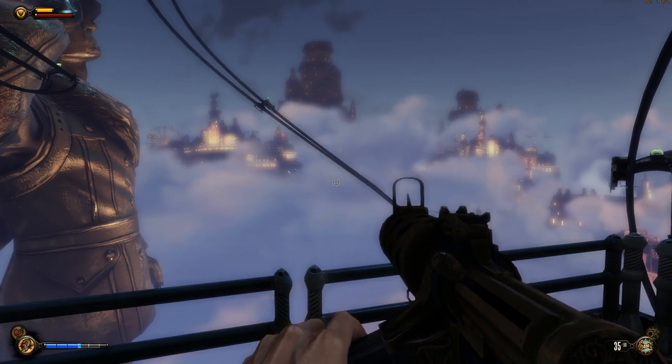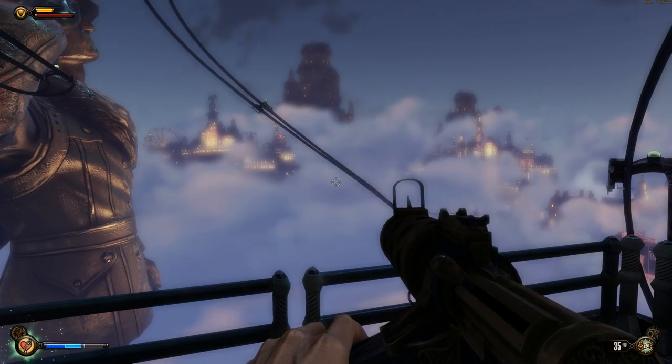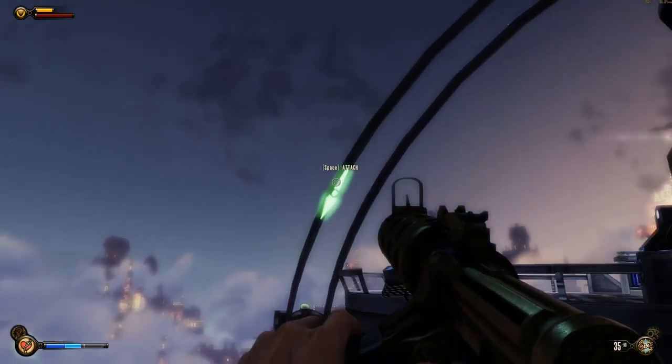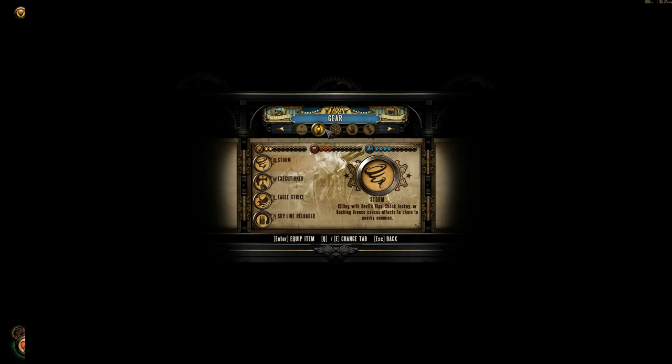I might put that instead. And then this is the possession — I can even possess the larger bosses, too. Let's go down. Here's the O button that takes you into your objectives: we have to return to Soldier's Field and power up the gondola with the Shock Jockey vigor that we now have. This is my gear — I can switch it out any time.